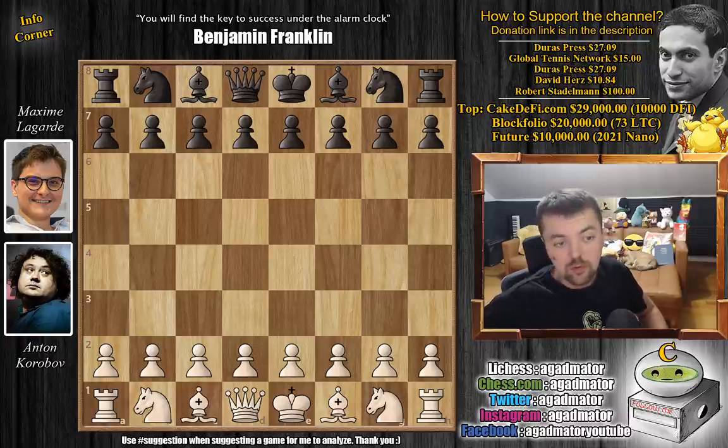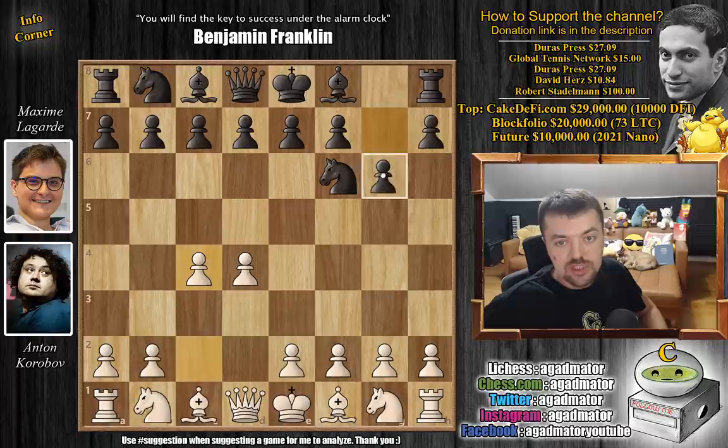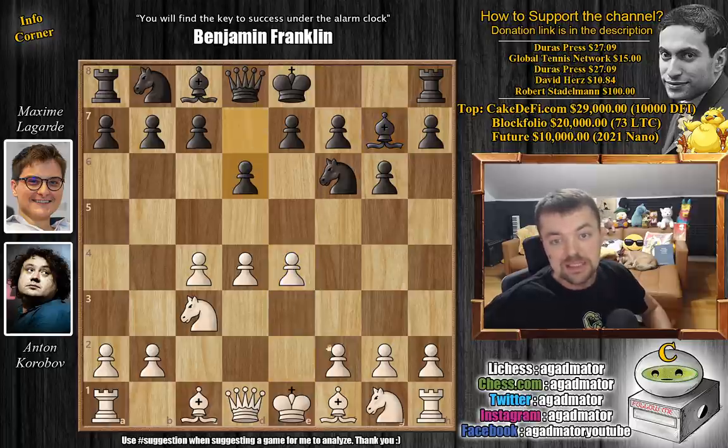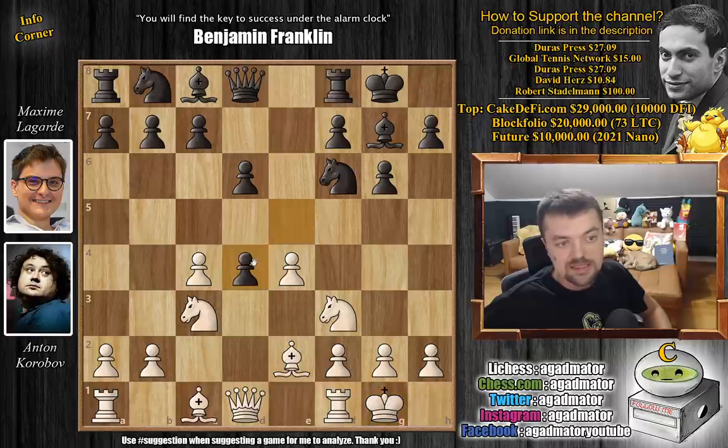Korobov with the white pieces opens with d4. We have knight to f6, c4, g6, knight to c3 and bishop to g7. So the King's Indian Defense is on the board. We have e4 and d6, bishop to e2 and Lagarde castles, knight to f3 and now striking in the center with e5. We have castles, e captures on d4, knight captures, and rook to e8.